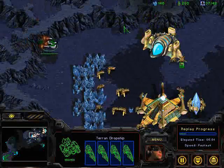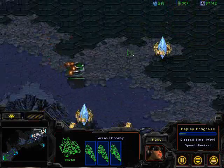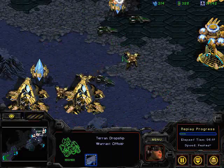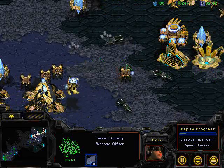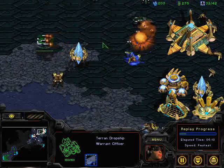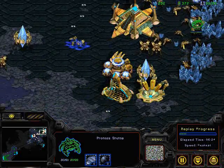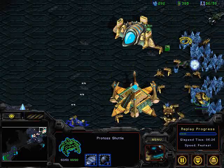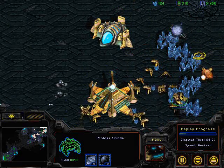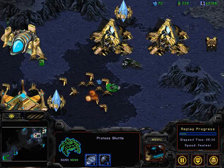It looks like the Vultures are going to get dropped at the expansion — no, they're not! Wow, really surprised he didn't drop there given that nothing was defending, but he's going to land them all in the Protoss main, putting down mines. He's got to avoid losing these Vultures — putting mines down next to the Dragoons. The Dragoon's taking hits! Oh my god, mines going off — there's a Dragoon! The dropship is getting out but there are a couple of Vultures in there picking off probes, so some damage is being done here.